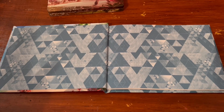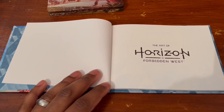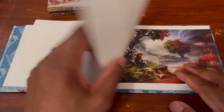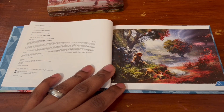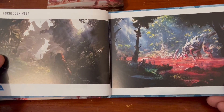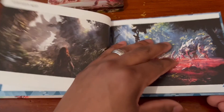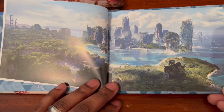The front page is looking really nice — loving that turquoise color, with The Art of Horizon Forbidden West title in white. Next page shows the publisher Mike Richardson and editor Ian Tucker — they did a really great job. Checking out the next pages of Forbidden West, we can see all the different atmospheres and jungles. This is looking so beautiful. I cannot wait to experience this on PC, maybe next year. Just gorgeous.